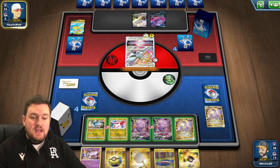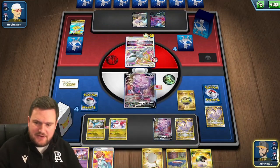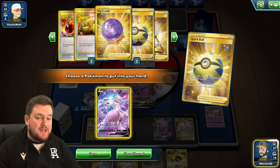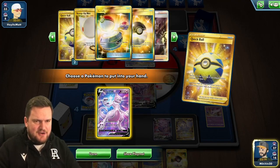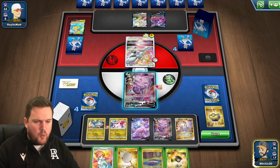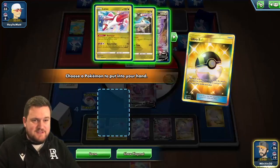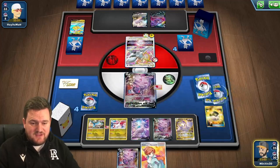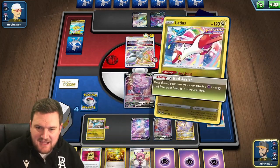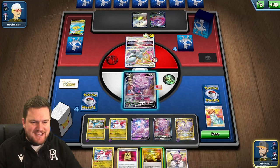It comes down to the cards we can draw off our Genesects. Professor's Research is also a good card. We'll Quick Ball away the Articuno and grab another Mewtwo. We might have discarded the last V-Star earlier. We've got plenty of Energy Switch in the deck, though. Let's Ultra Ball here, get rid of these two cards we don't want, grab the Genesect, and Research. Hopefully we can find a couple of Energy and an Energy Switch — and we have found exactly that. We can Red Assist, Blue Assist, Attach, and Energy Switch, which is brilliant news. We'll be able to get an attack off.